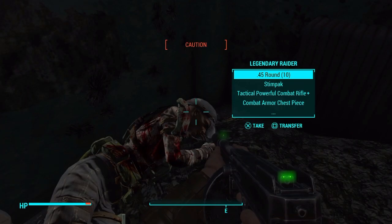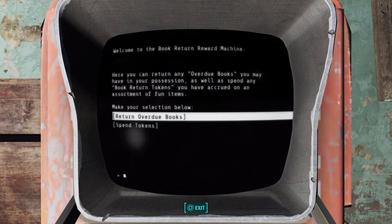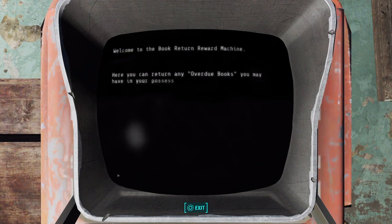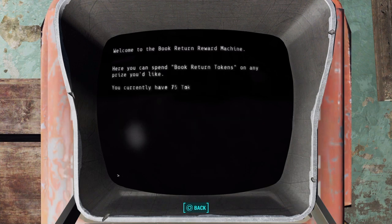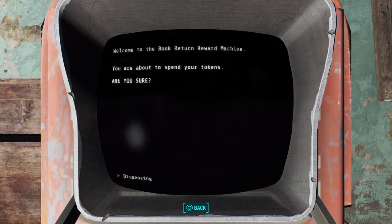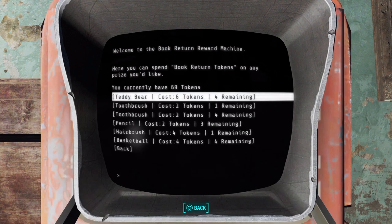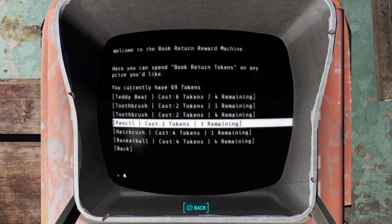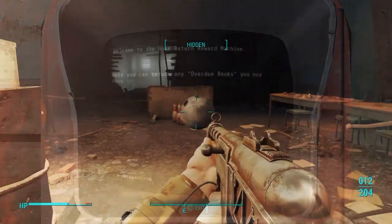This is the book return machine — this is where you take your overdue books. If there's something more special with the overdue books, I have not yet found it. But you can return any of the overdue books you have here. You'll get five tokens per overdue book, and then you can spend your tokens in this machine. There's nothing great in here — there's a teddy bear, toothbrush, another toothbrush, pencil, hairbrush, and a basketball that you can buy. I did buy everything in this machine with all my tokens, and I was hoping maybe something special would happen. Nothing special did happen. So it's possible there are other book return machines throughout the commonwealth that maybe have better prizes in them, or maybe you should use your tokens on something completely different. Who knows? But that is what you do with your overdue books.